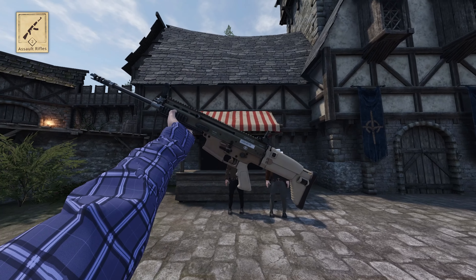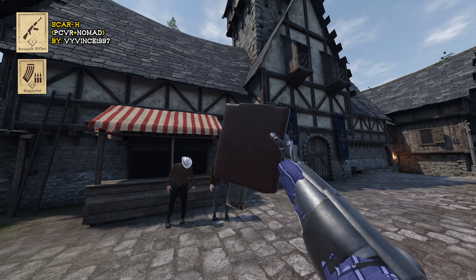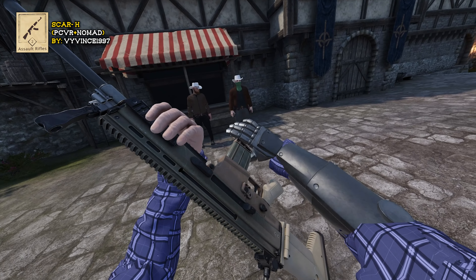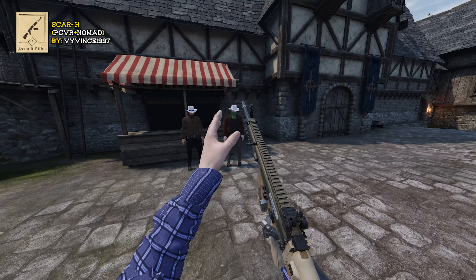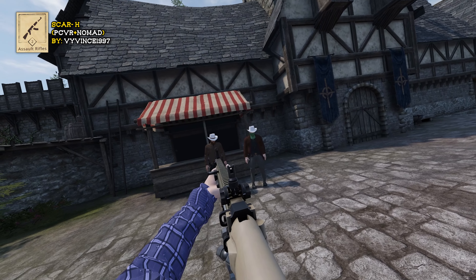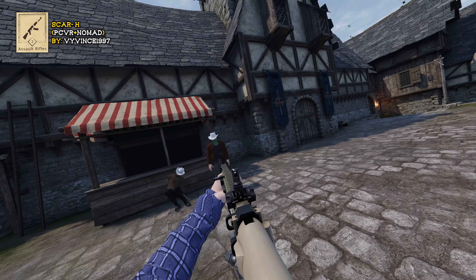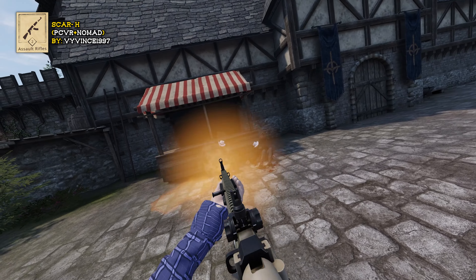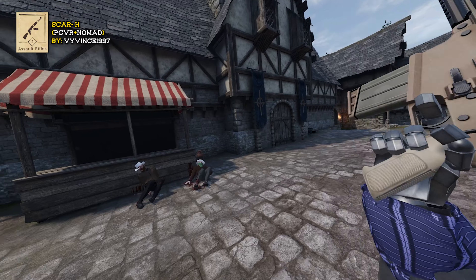Gentlemen, it's assault rifle time. This is the SCAR, and this is a bag of magazines you can find in the magazine section. Hold that there, let go, then pull the charging handle and you're ready to rock. One pull of the trigger gets you two bullets; hold it down for full auto. And that's the SCAR.